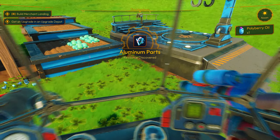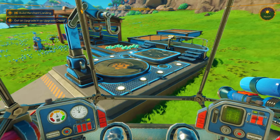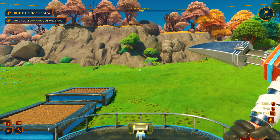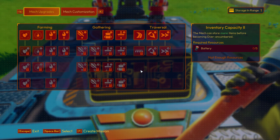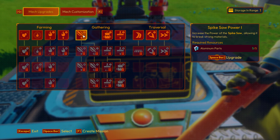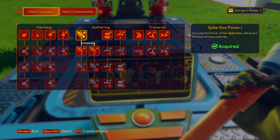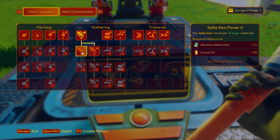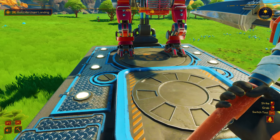Let's jump into the upgrade depot. Let's step up to the plate here. Press our magic button and let's get gathering. Space bar does it. Boom. The power aligning it, allowing it to break strong materials. That's so cool. Now time to go test it. Let's head right over here. Let's put a marker there and see if we can find those crystals.